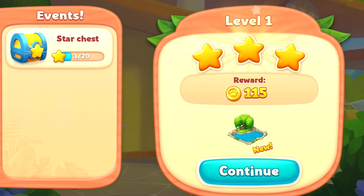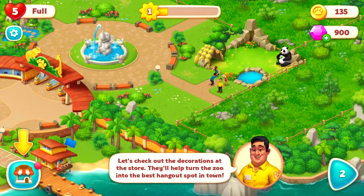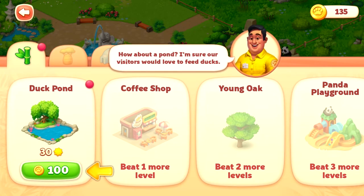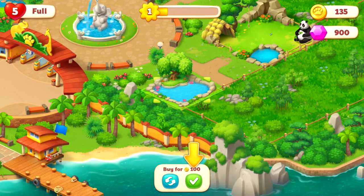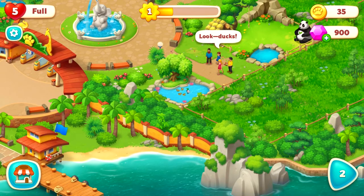So it looks like however many stars you get counts towards your chest, and once you have 20 you open the chest — I'm assuming it has extra stuff for you. We just unlocked the duck pond. Let's check out the decorations at the store; they'll help turn the zoo into the best hangout spot in town. How about a pond? I'm sure our visitors would love to feed the ducks.